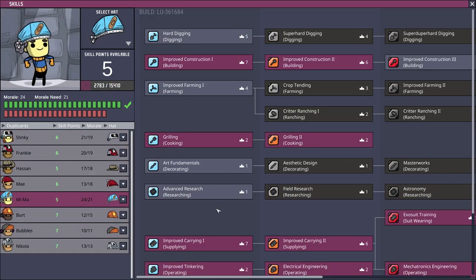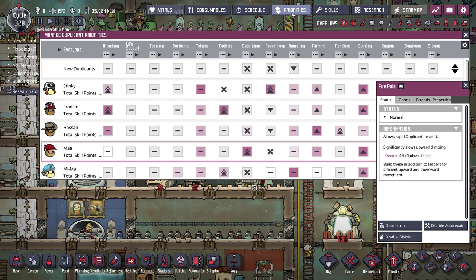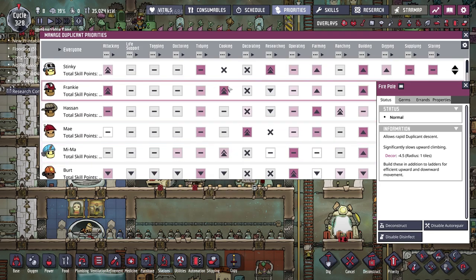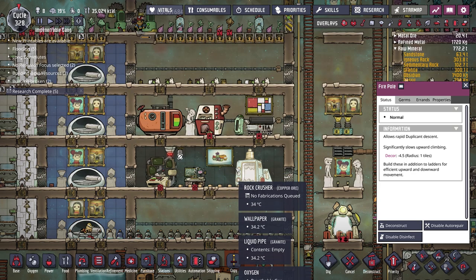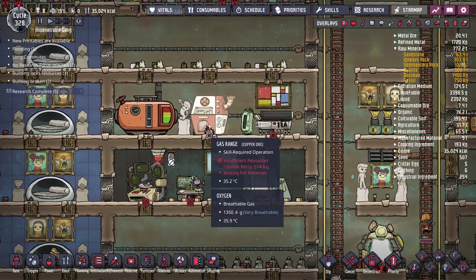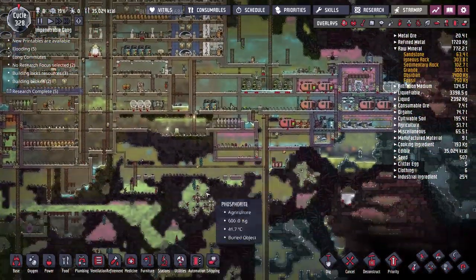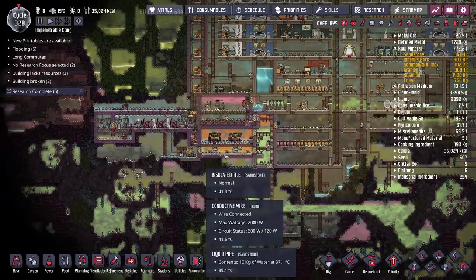I took some drastic measures to get food back online. I gave Mimar the culinary skills — she's now capable of grilling and grilling too — and prioritized cooking for her as well. Not only can she help Frankie during the day, but Mimar is on the night shift, so once Frankie goes to bed, Mimar keeps cooking throughout the night, keeping us from hitting starvation again.